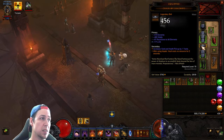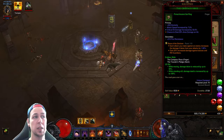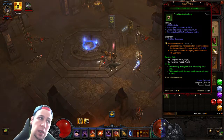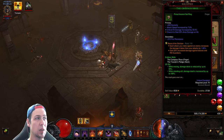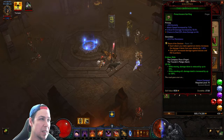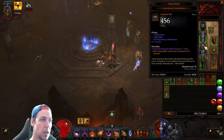You just need this ancient with dex, resist all, life — same with the Compass Rose. I was actually upgrading rares for the chance to get an Elusive Ring. I didn't get the Elusive Ring, but I did get a Primal Ancient Compass Rose, which isn't horrible. It has dex, crit hit chance, crit hit damage, attack speed, and damage. It's not my perfect roll — I think I could get a better ancient one. I'd love to get attack speed, damage percent, crit hit damage, and area damage.